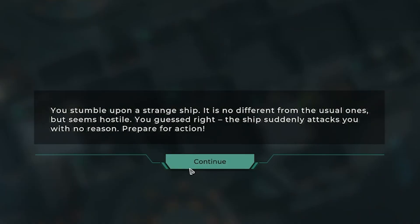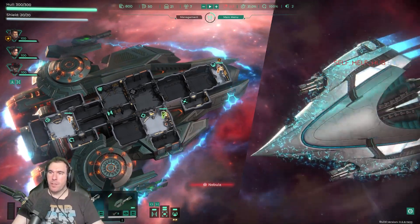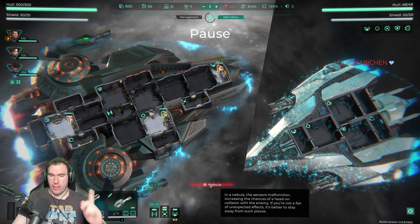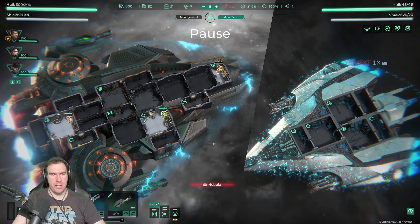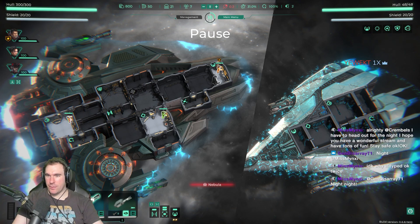We got an alarm. Sometimes strange ships are different than the usual ones — seems hostile, something attacks me. Wow, look at that — that's a pretty looking vessel. The nebula makes the senses malfunction and increases the chance of a head-on collision with the enemy. Better to stay away from such places. Their shields are up, so let's target that first.